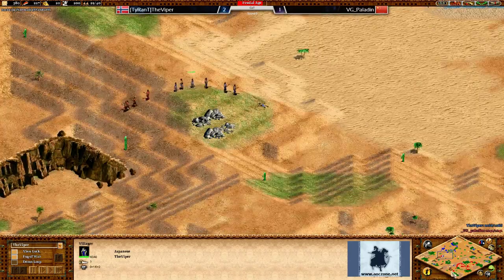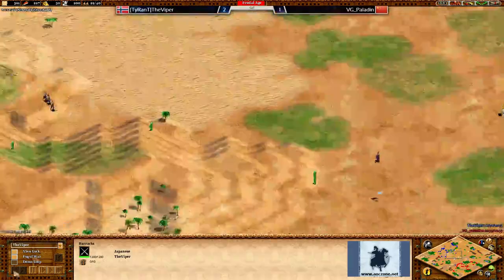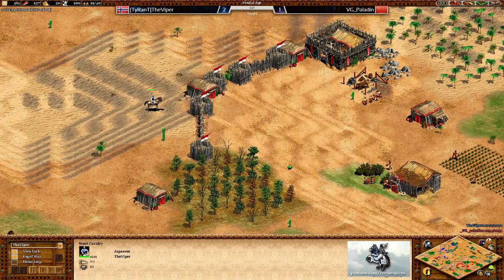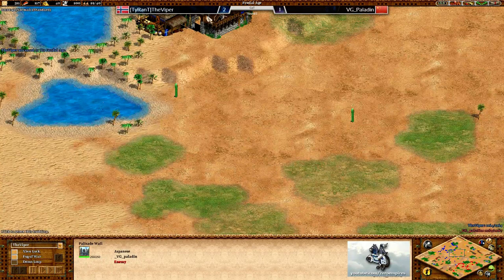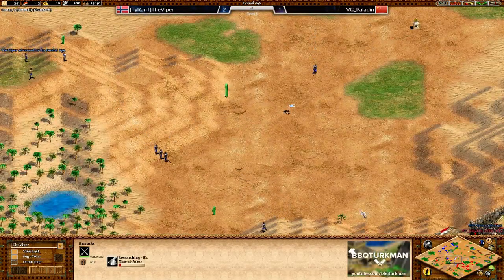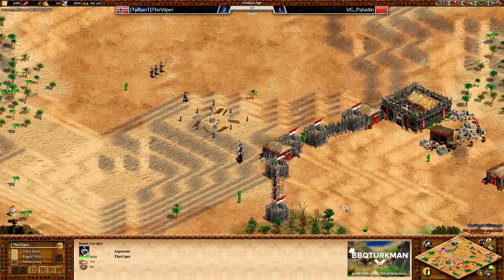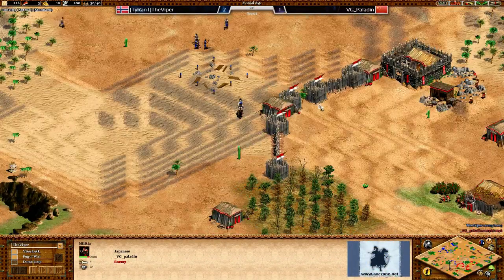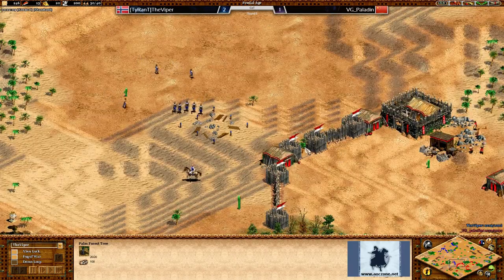Viper is actually playing it like a funito style - going up really quickly and adding archers and Man-at-Arms right away, being really aggressive because he knows his map is really weak. Up to Feudal right now, the Man-at-Arms upgrade straight away, and three forward villagers - the archery range on the front. Take a look at Paladin's forward wall - there's a palm forest tree that Viper's going to cut down, build a palisade, and go in.